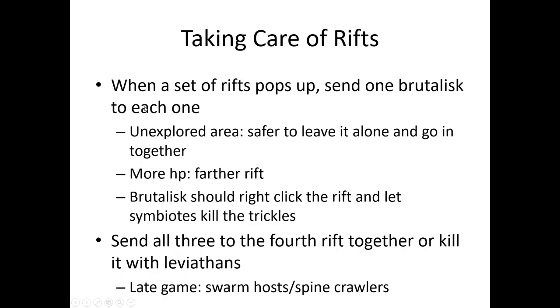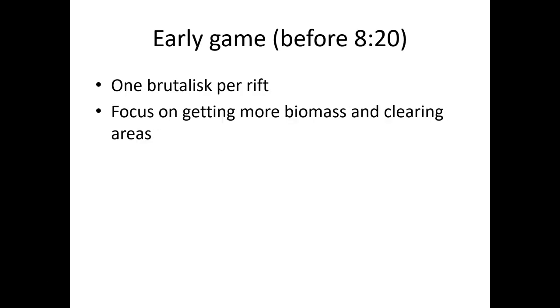When a set of rifts pops up, send one Brutalist to each one. If there's an unexplored area with dark fog of war, it's safer to leave it and go in together at the end — go to closer, already-explored areas first. If Brutalists have different HP, send the greener ones to farther rifts and the red or orange ones to closer ones. Sometimes don't even send the red ones in. The Brutalists should right-click the rift and let the symbiotes kill the trickles. After killing three of the four rifts, send all three Brutalists to the fourth together since that's about when the big wave spawns — or kill it with Leviathans.